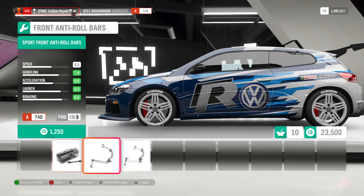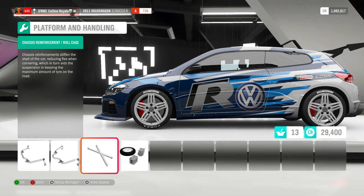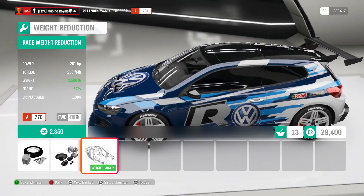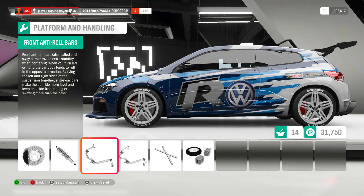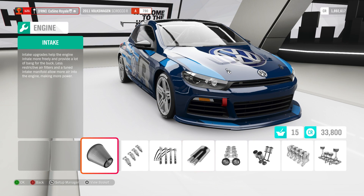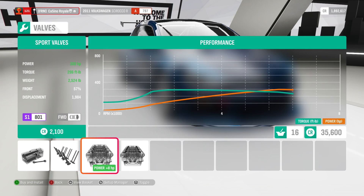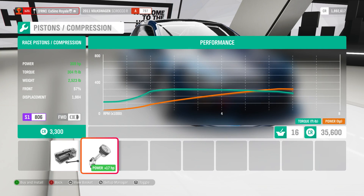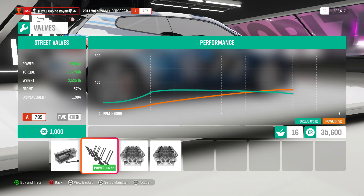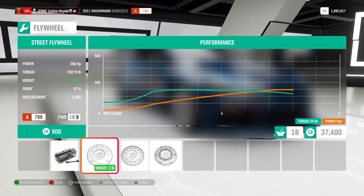We're going to want some race springs, a roll cage, and we'll dump as much weight out of the car as we can — down to around 2,500 pounds. We're going to be a little bit down on power, although it'll probably come out similar to the S2000 by the time we're done. We get 296 horsepower — just shy of the 300 mark. 296 horsepower, 292 torque, and we're down to about 2,520 pounds.